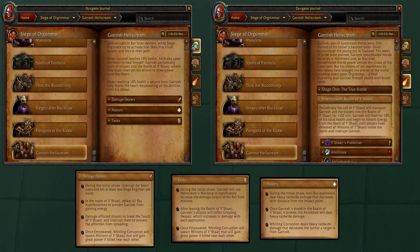Next, this is a huge feature. Even though there are already guides online, it's very nice to have. Now the dungeon journal is more detailed. So what we have here is they separate DPS — they tell you what to look out for for DPS, what to look out for for tanks, and what to look out for for healers. So for example, they clicked Garrosh Hellscream. So for damage dealers,